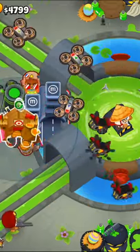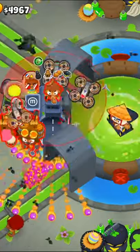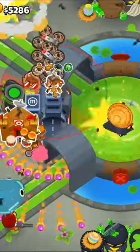Then get the mortar to a 5-2-0 Biggest One. Next, we'll get the village to a 4-X-X and place down a 0-2-5 Crossbow Master on top of the buccaneer.